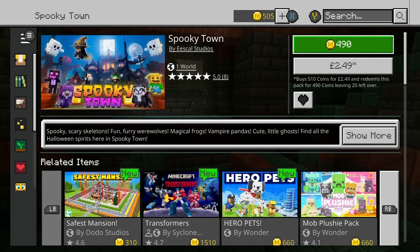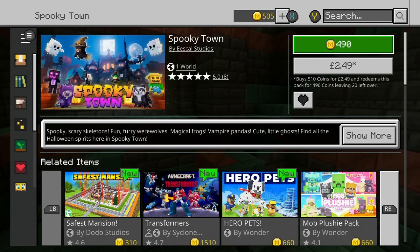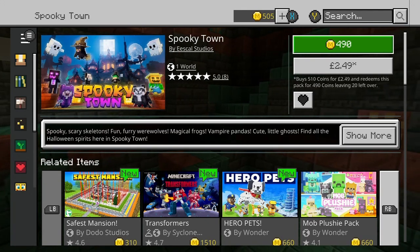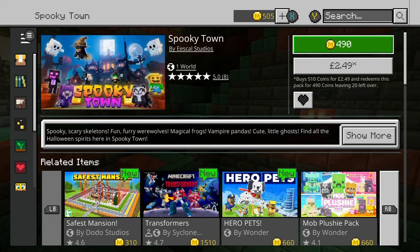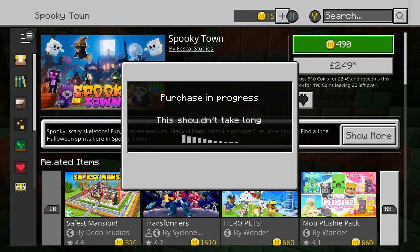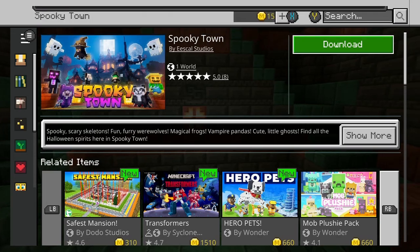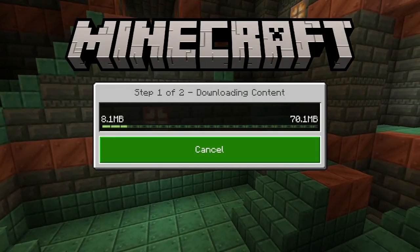Hello and welcome to another let's look at a world texture and skin pack. Today we are looking at Spooky Town. Considering it is spooky month, this one doesn't have any Halloween style skins for you, but it is 490 coins — or two pounds 49. Out of that two pounds 49 you do get 20 coins left over. I have some coins so I'll be using mine coins. Once I have downloaded and spawned in the world I'll be back, see you in a bit.